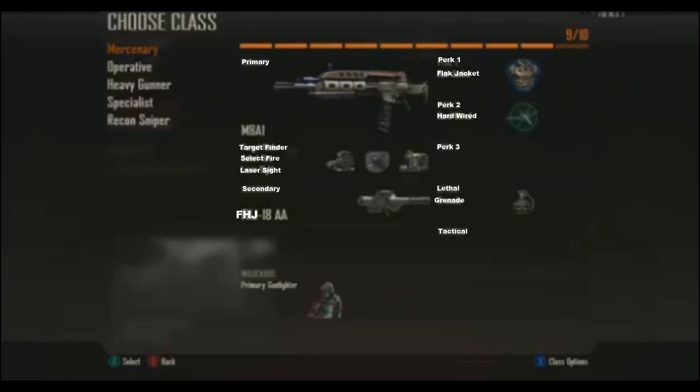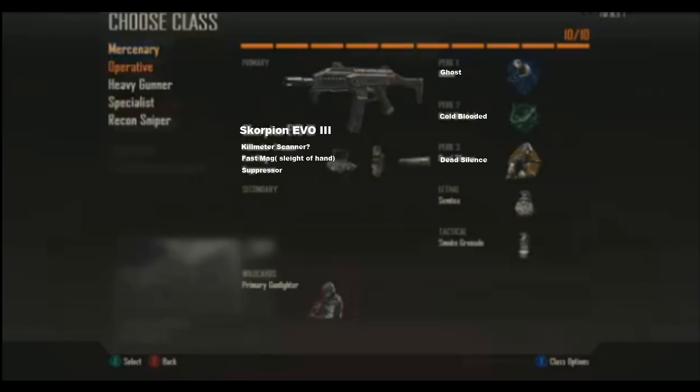It has the Target Finder, Select Fire, and Laser Sight. Basically what the Laser Sight does is decreases hip spread. I'll talk about this more later.